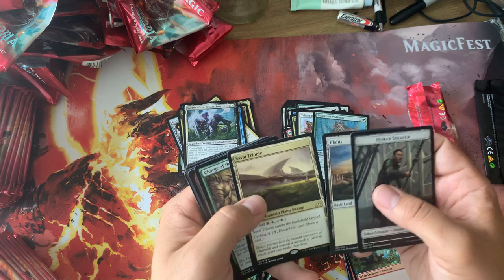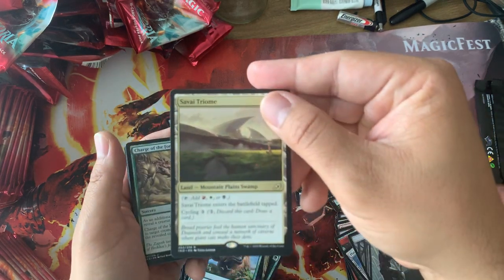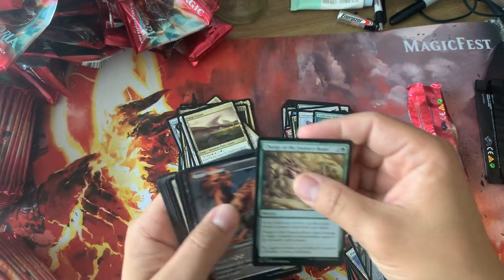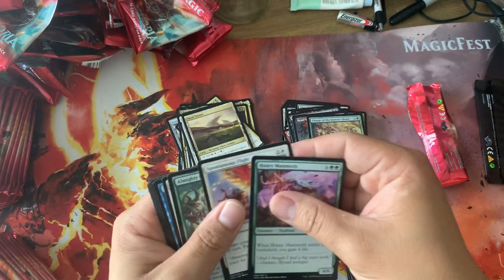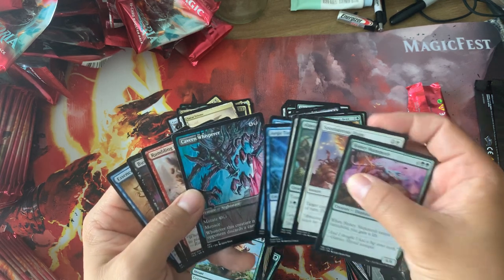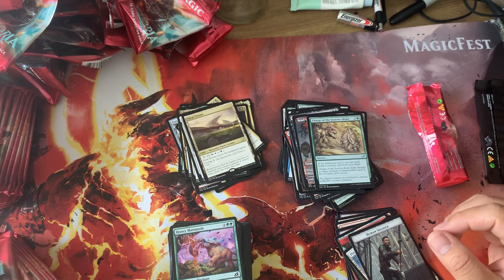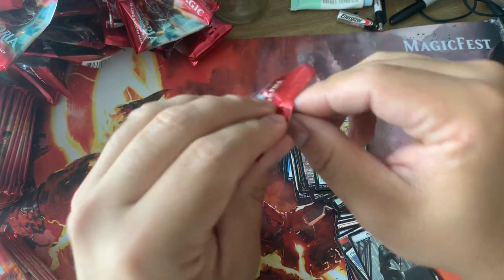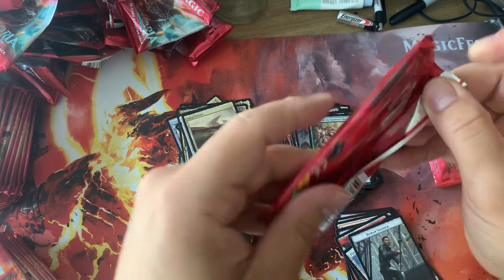Next one — ooh, Savai Triome. Always in for Triomes; no matter what version, they're still playable. And then oh look, Cavern Whisperer. Interesting that they put the alternate arts in the pack so you can open them randomly too. They're all really cool.